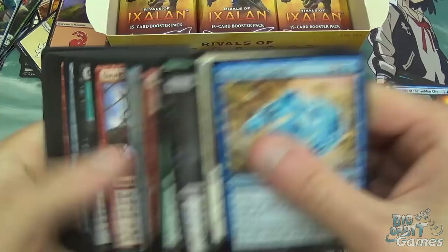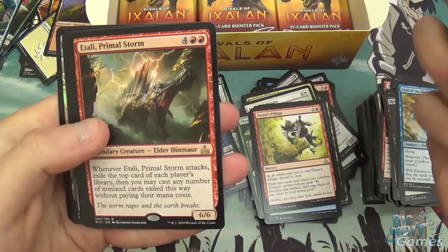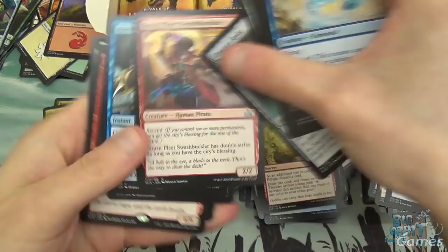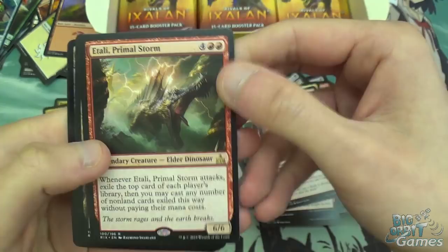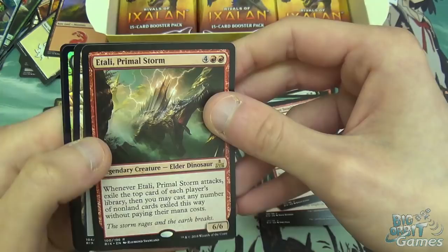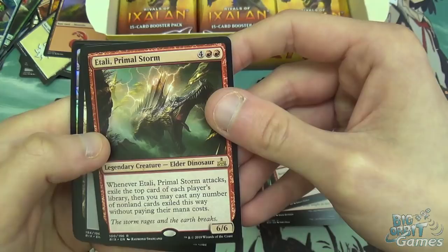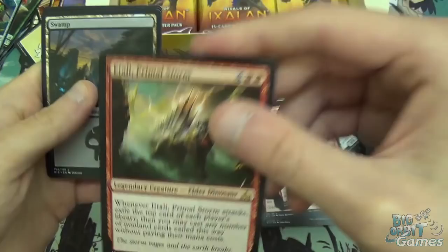Slid the Rapids, Hornswoggle — best named card in the set. Enter the Unknown, Itali Primal Storm. Stormfleet Swashbuckler was the other uncommon I missed. Itali Primal Storm — whenever it attacks, exile the top card of each player's library, then you may cast any number of non-land cards exiled this way without paying their mana cost. It's already a 6 mana 6/6. If you can give it haste, that's insane. Like all the legendary elder dinosaurs, it's pretty much a Commander card rather than a standard card — but then again, we said that about gods in Amonkhet and look at Hazoret. Maybe someone will come up with a good dinosaur list. It's a fun card, horrible to play against, and a nice foil swamp too.